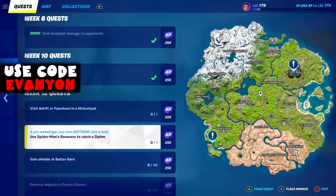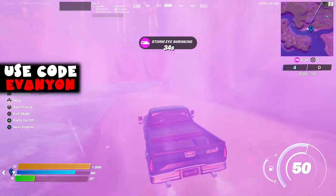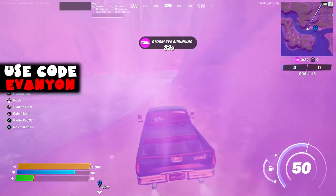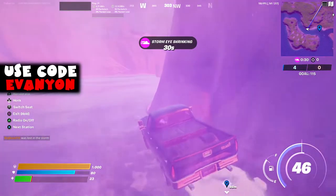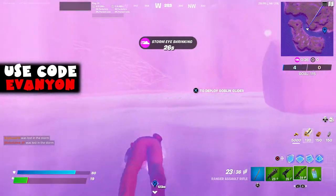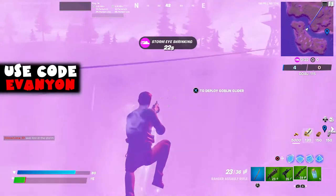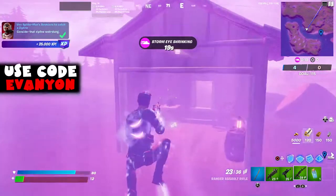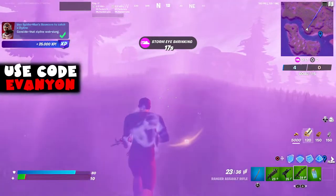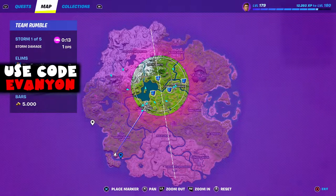Next, we got use Spider-Man's bouncers to catch a zipline. The game shows two spots - probably the easiest spots. I did the one south of Greasy Grove; the bouncer will get you right on the zipline. There's a bunch of ziplines there. At the Daily Bugle it's probably easier because there's a lot of ziplines and a lot of bouncers there.